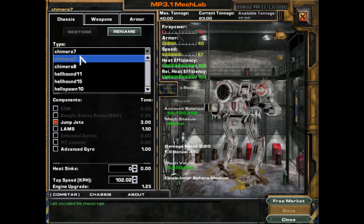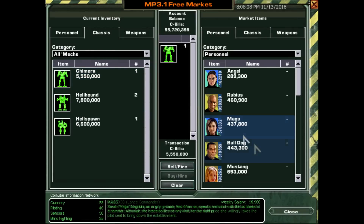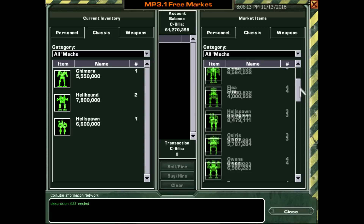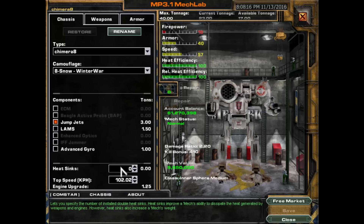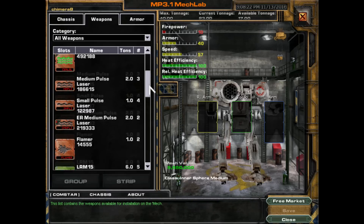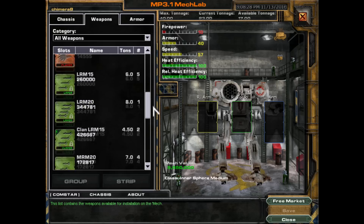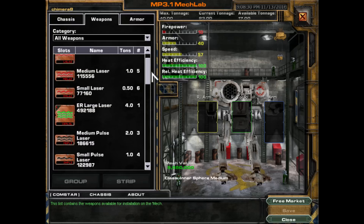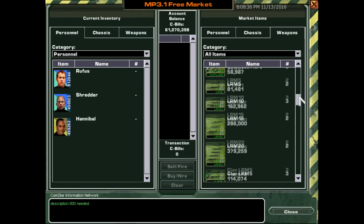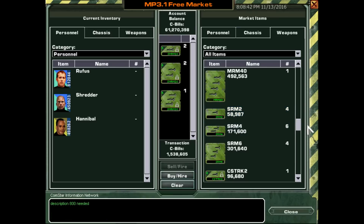Seemingly one of the Chimeras got repaired — let's get rid of another one then, because I can always pick up a Bushwhacker or that Uziel. But I believe I'm going to get some salvage out of this next mission, so I don't want to spend all my money on buying stuff I might not actually need. Let's equip this last Chimera. Pop into the free market again — there's these streak MRMs, I'm going to give these a try. We'll pick up all the clan versions.